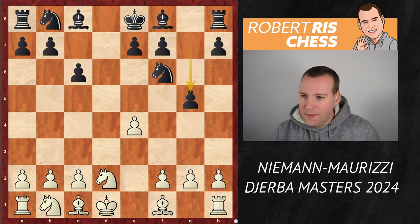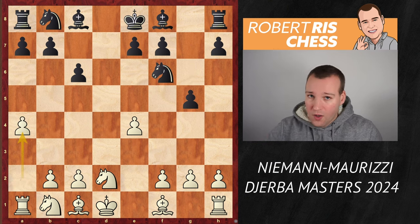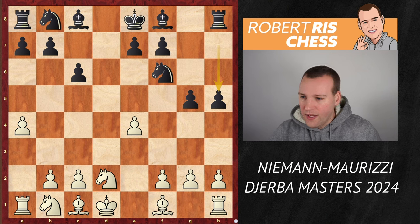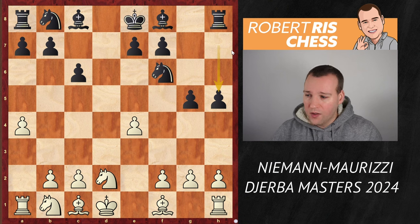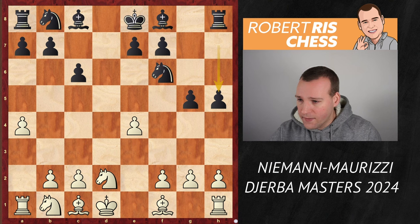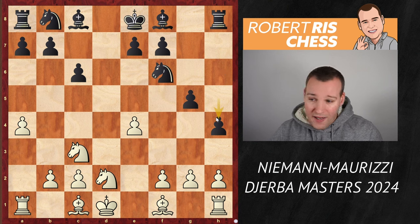Instead of f3, Hans played the move a4 — now it's his turn to grab space on the other side of the board. Black also continues with h5. Both sides are not really developing their pieces at the moment, but that's not a problem. It's a relatively quiet position. The queens have been exchanged. Knight c3 is played, and Black plays the move h4. Black may even consider moves like h3 to generate some pressure on the kingside.